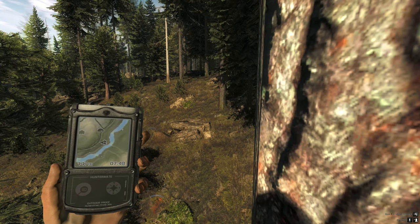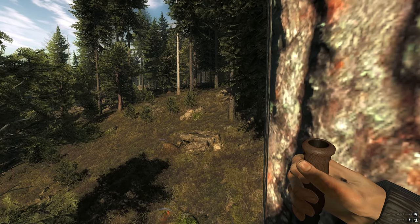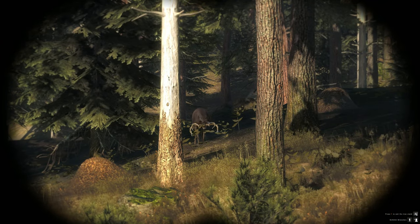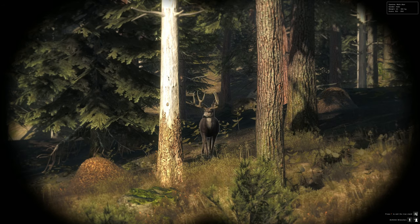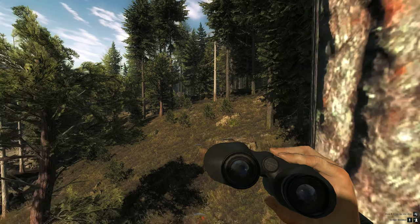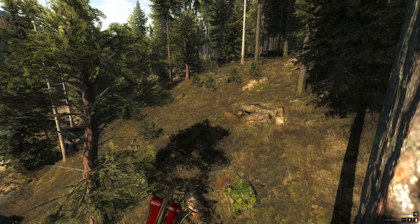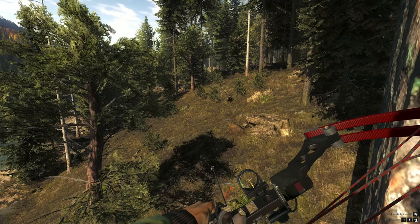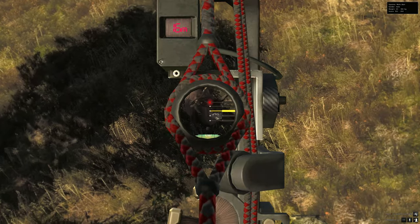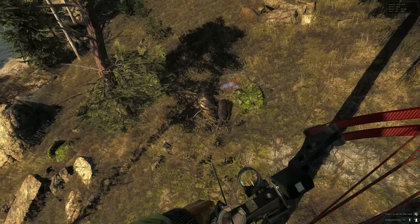We've got another mule deer that just showed up over here to our right. Don't know quite how big it is — oh, look at the rack on that! He's a pretty one. He's only going to probably be about 180. Let's go ahead and get ready to down him. Gives us a nice broad shot — we take it. And that mule is down.